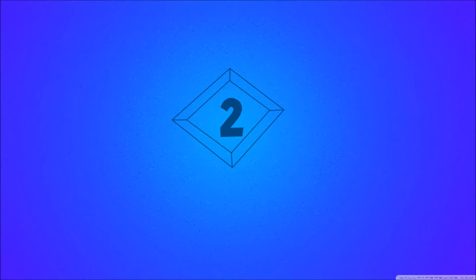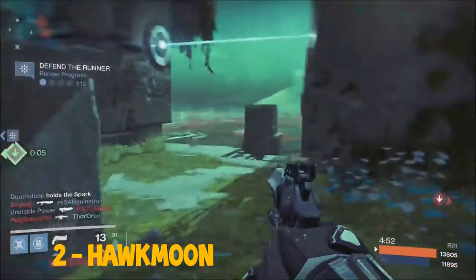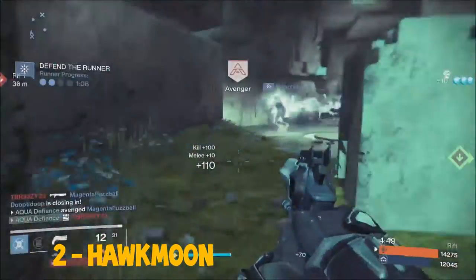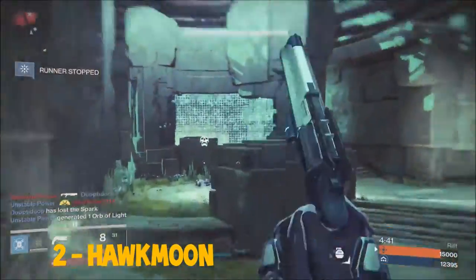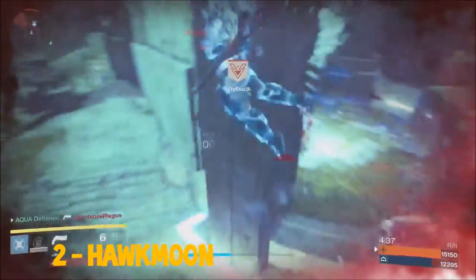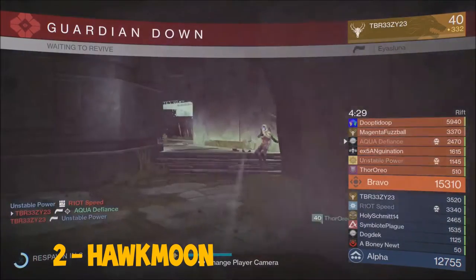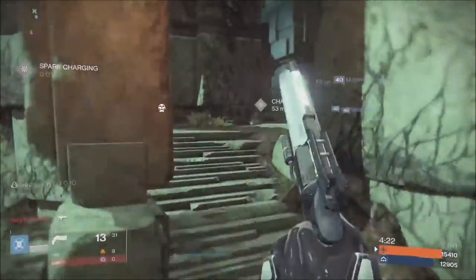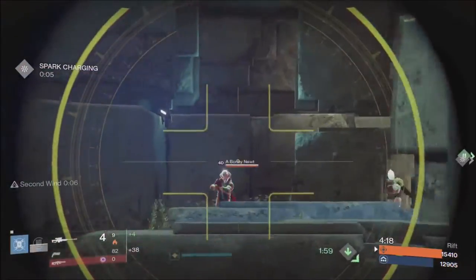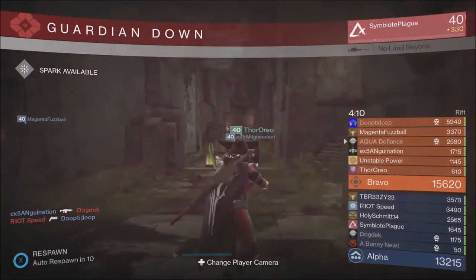Coming in at our number two spot we have the exotic hand cannon, Hawkmoon. This exotic hand cannon is obtained through various ways you get exotics, such as the weekly crucible bounties, exotic engrams, or raids. This weapon has a medium rate of fire and can be used at close or medium range, though it cannot compete with scout rifles at long range. It does 59 to the body without the lucky bullet and 72 to the body with the lucky bullet. It also does 88 to the head without a lucky bullet, and 104 to 107 damage with the lucky bullet — an extreme amount of damage for a headshot.